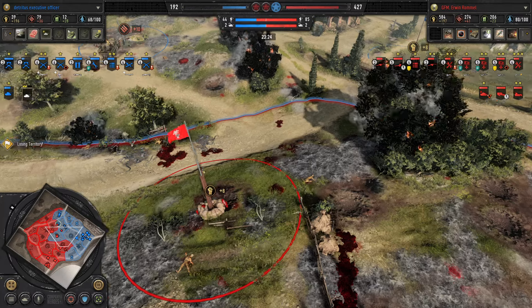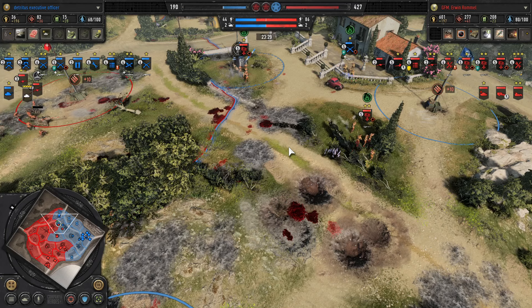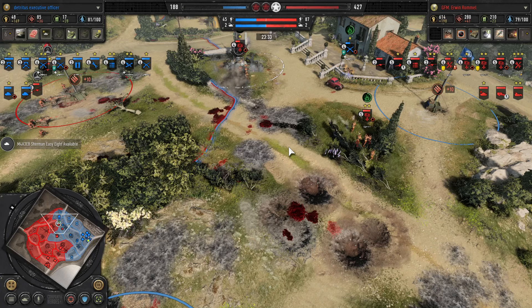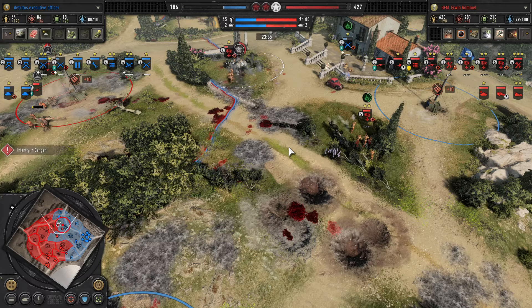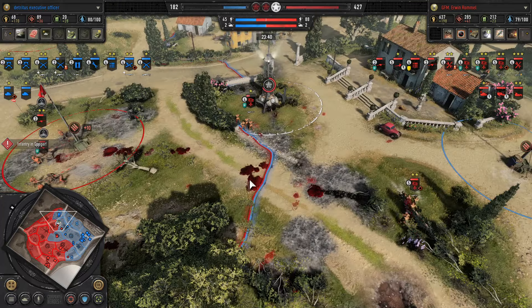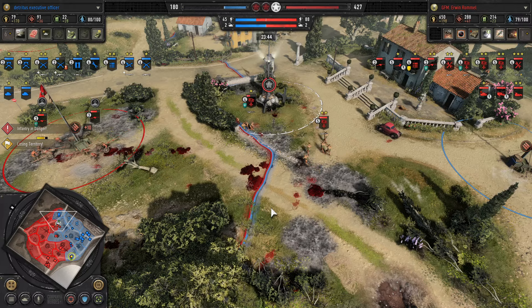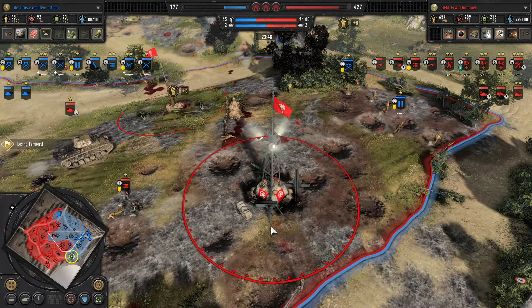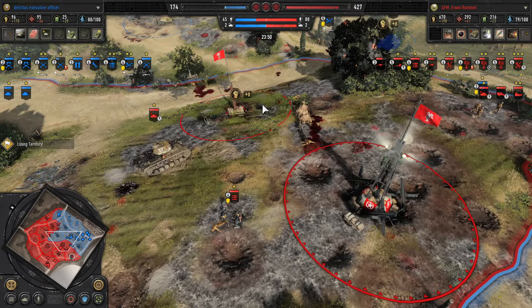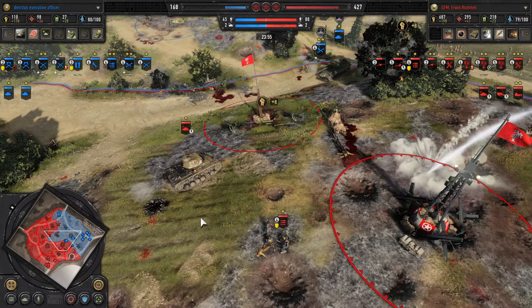Particularly the armored support loiter which just completely melts tanks. We've got another Sherman — Havoc bringing in more tanks and more steel. In a pinch he could go for an anti-aircraft halftrack, though at this rate he probably won't need it. Though I do imagine Havoc is very concerned about the loiter right now, exceptionally so.